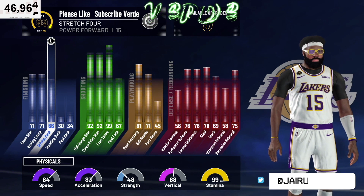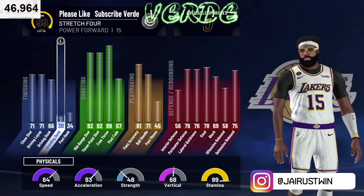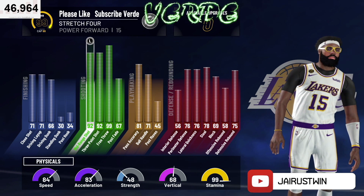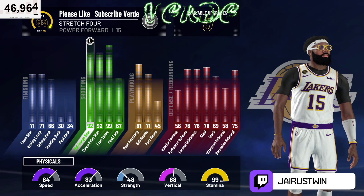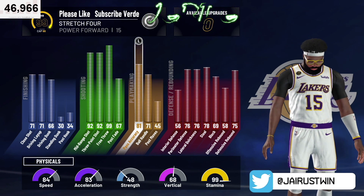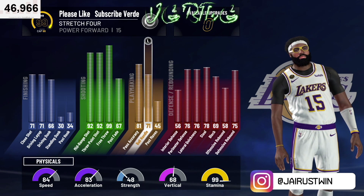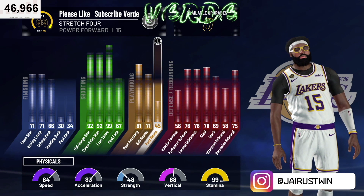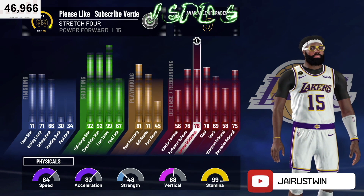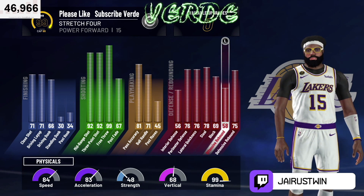71 driving layup, 66 driving dunk. If I could have got a 70 driving dunk on this build, it would have been tough. Really nothing on the standing dunk, none on the post hook. My mid-range is a 92, my three-point shot is a 92, free throw 99, post-fade. My pass accuracy is 81, my ball handling is 71. And they lucky they changed where you get the pro dribble moves at 85 now instead of 71, or it would have been a GG. My post moves, interior defense, perimeter defense, steel blocks — so solid.